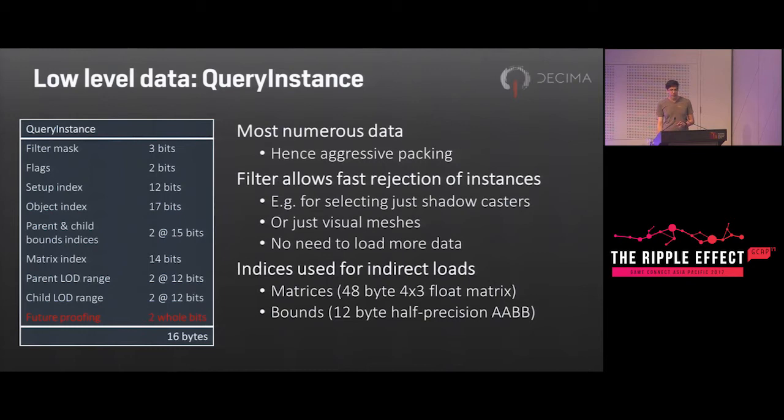This structure has grown quite big — it has two whole bits spare for the future, so I'm sure that will be plenty and not cause any problems at all. The data is mostly indices and some filter bits, which we use to pick shadow casters versus visual meshes, and the parent and child LOD information for the tree path that the instance is in.